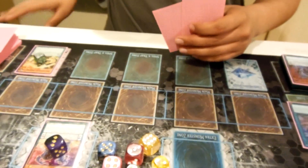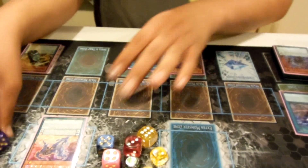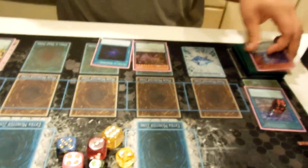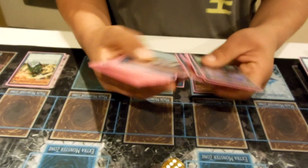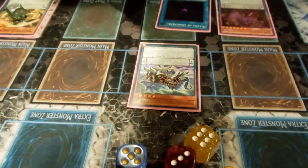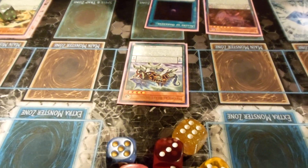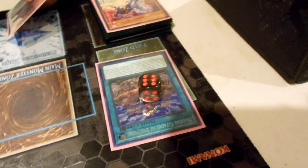We drew Chronograph and Allure of Darkness. We can either use Allure or Chronograph. We're going to use Jackal's on-field effect to tribute himself and summon any card from our deck — in this case we'd summon Basilisk, because Basilisk can remove three spell counters from the field to return a Mythical Beast card from the pendulum zone or face-up from the extra deck. We have Allure in hand and Chronograph, but we don't want to banish Chronograph, so we're going to activate Chronograph and use its effect. He's at three, he's at one, he's at seven. We summon out Time Gazer from our deck.